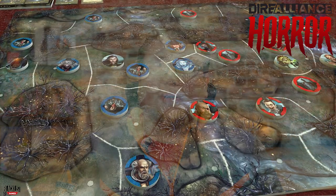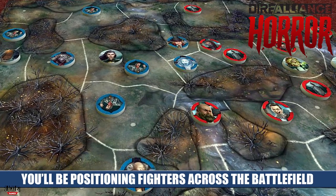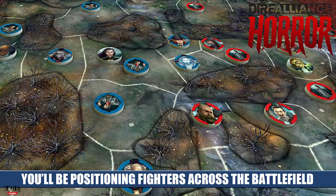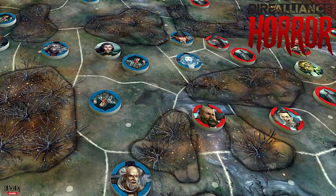Let's talk about Dire Alliance Horror. This is definitely a tactical skirmish game that can be played either with the included tokens or with upgradable miniatures. However, it has a few twists that set it apart from other skirmish games. Everything in Dire Alliance is powered by playing cards, and there is a huge deck-building element that allows you to build your deck by making certain moves on the battlefield.